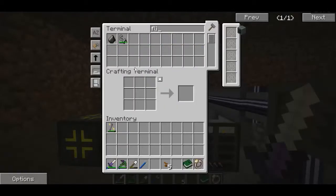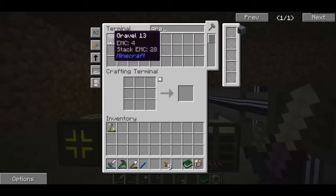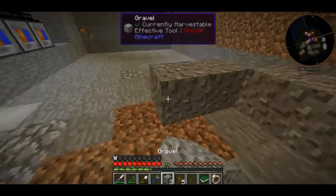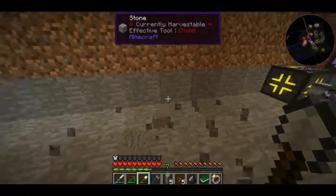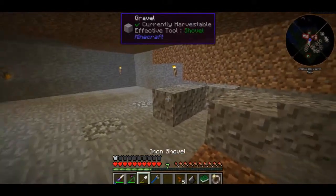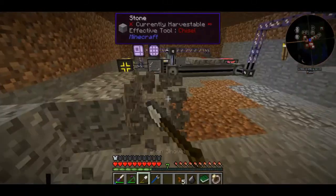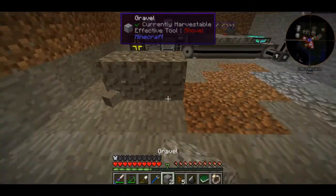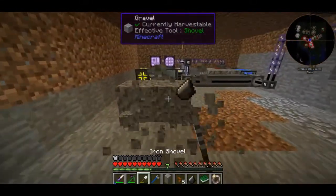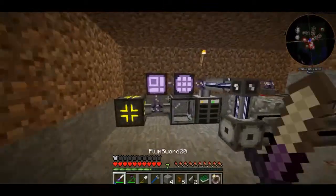Let's look up flint. Do we have any flint? Do we have any gravel though? Yeah, we do have a little bit of gravel. So I'm going to place that down to see if we can get some flints. I've got one piece already. That's pretty good. There we go, that's another piece of flint.